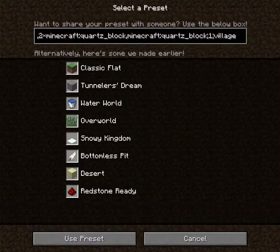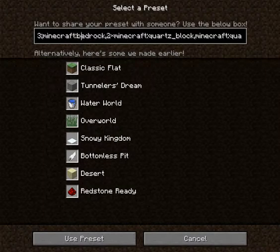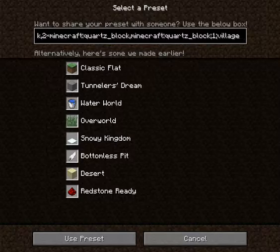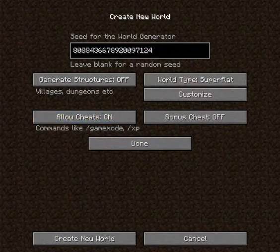I made it be like that by typing in this code. You can just pause the video to read the code. There we go. Actually, I don't really want any villages. Yeah, that's good.